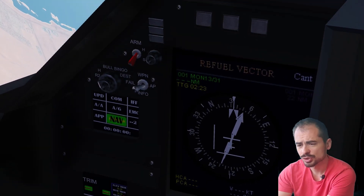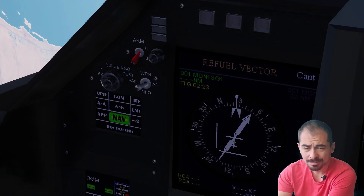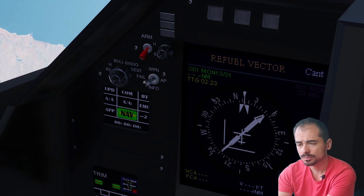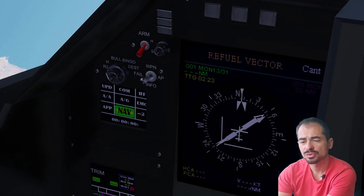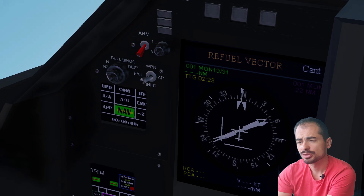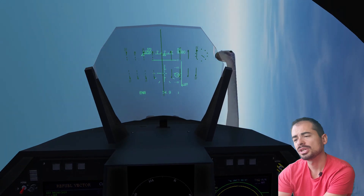Here you have a touchscreen with update, communication, IFF, air-to-air mode, air-to-ground mode, MCON, approach mode, navigation mode, and page two. Right now we've selected nav mode. Just above, you can change the radio frequencies. H is for the rad-out. Bullseye is to change the bull — the reference point. Bingo is for the fuel. Best is for the destination.